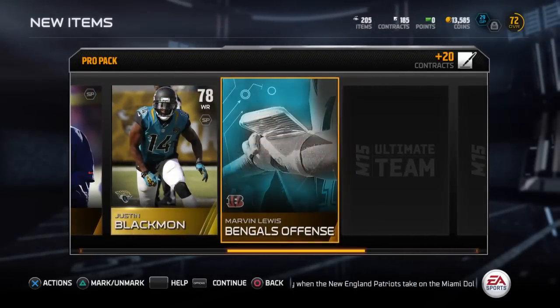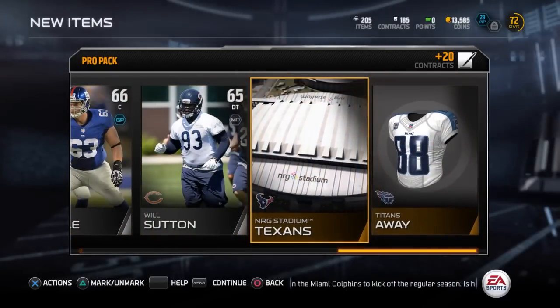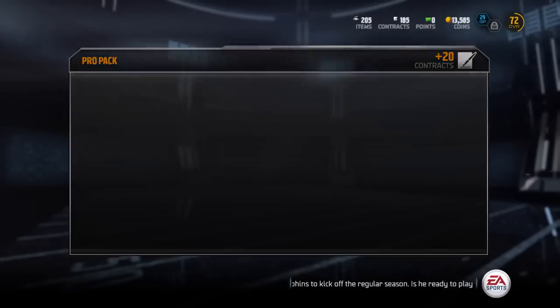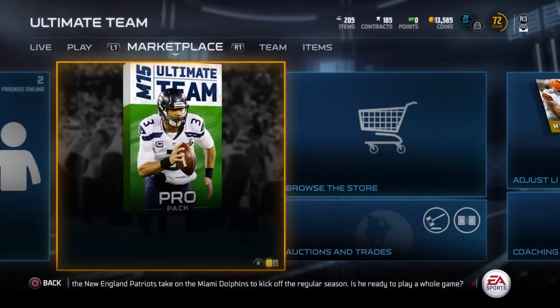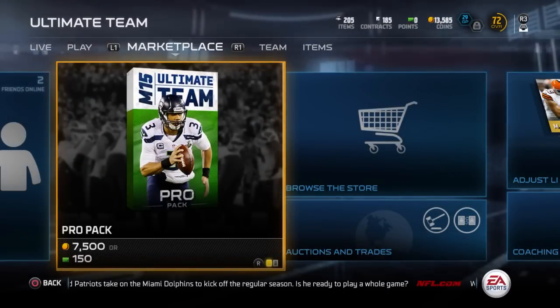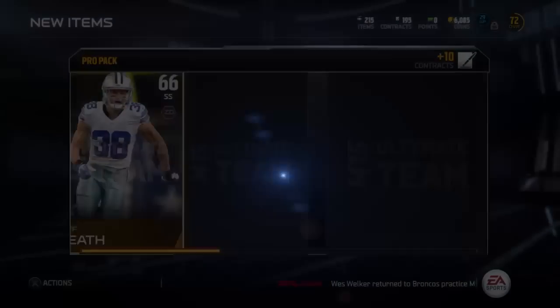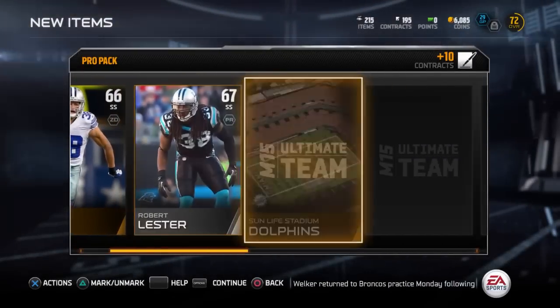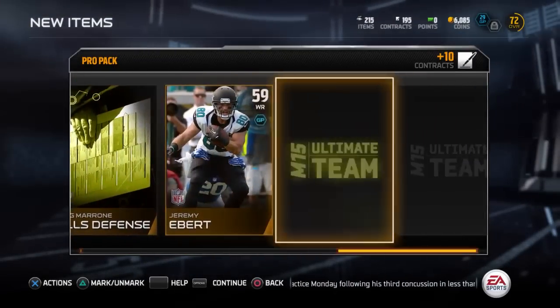Blackman — decent player. Hook me up with at least an 80 overall in my next pack. And there's also a good lineman, I believe, in the set. Elite, baby. Elite. Jonathan Stewart.